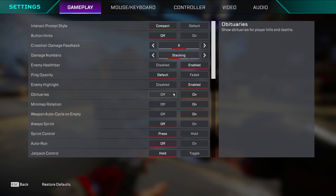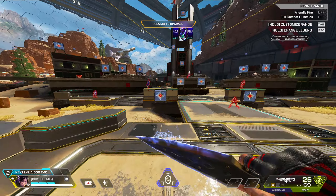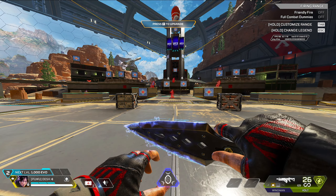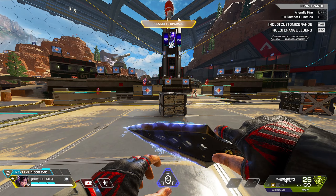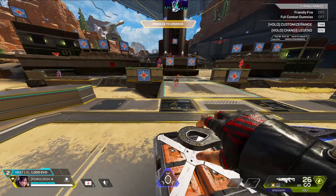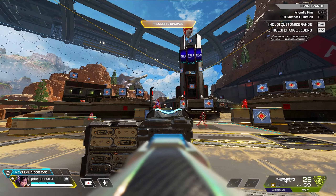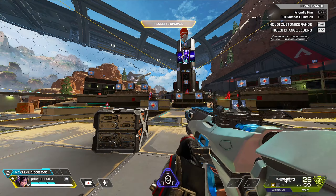Obituary is just the kill feed — keep it on of course. Minimap rotation is personal preference. I like to have it on so I can see where I'm looking — if I'm looking in a direction the minimap points toward that on top. But for opening the full map, it might be easier to navigate with it off.